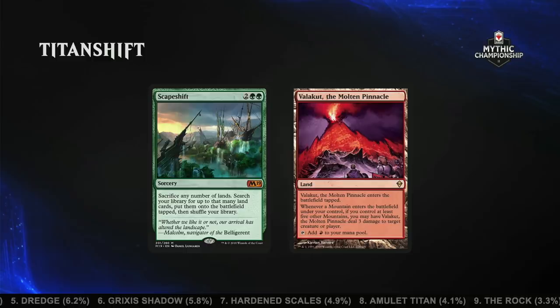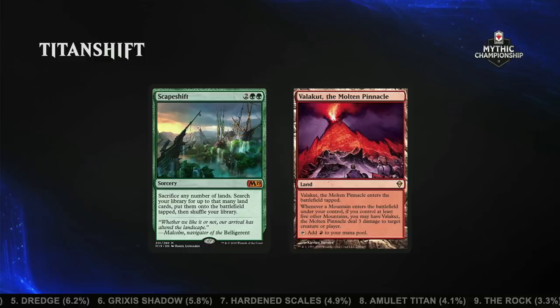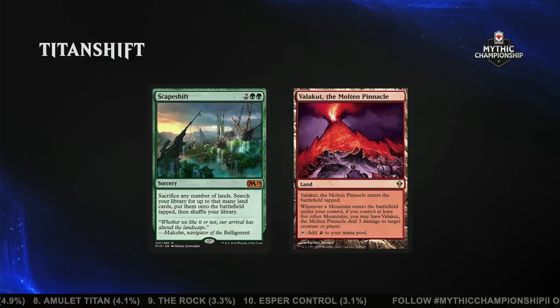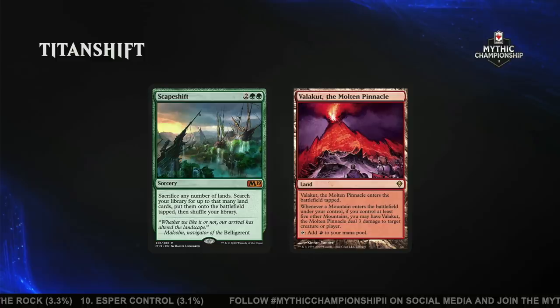The key plan of the deck is actually to ramp into seven lands and then cast Scapeshift. You'd find Valakut and six mountains, and since every mountain entering the battlefield sees five other mountains, you get to roast the opponent for 18 damage. So when playing against Valakut, remember there's a huge difference between 18 and 19 life — don't shock yourself for no reason. Titan Shift, Valakut, the Molten Pinnacle.